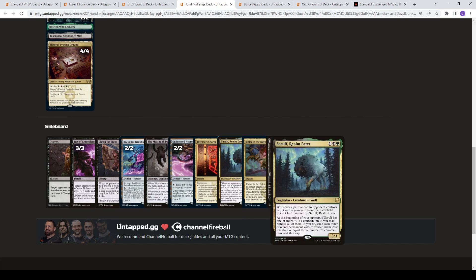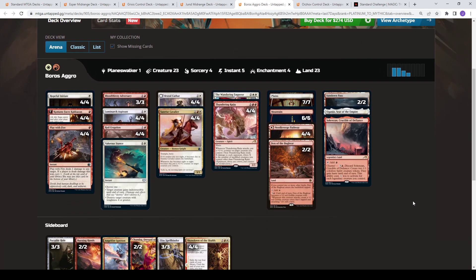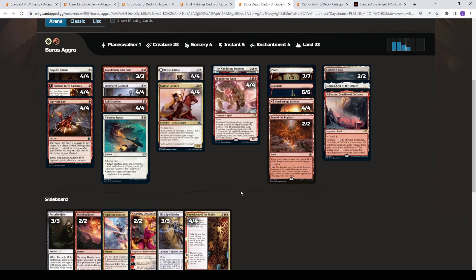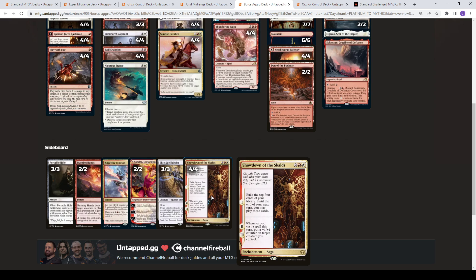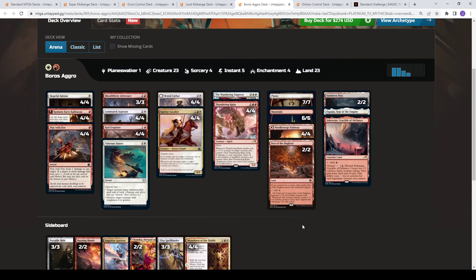Also some more graveyard hate with Unlicensed Hearse, and Cerulean for the weenie-style go-wide matchups. Next we have Boros Aggro. Boros Aggro is one of the highest win rate decks I've seen in a while in Best of One — today it was actually at 75% win rate in Best of One. It doesn't translate as well to Best of Three because we're seeing a lot more of these midrange grind-them-out value decks. A very similar package — we're seeing one Wandering Emperor in the main over a Bloodthirsty Adversary. In the sideboard: specified removal, Showdown for the grindier matchups, hand hate and Spellbinder, Chandra's for value, and Angel Fire Ignition when you want to race.